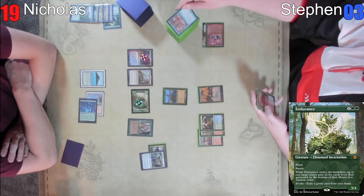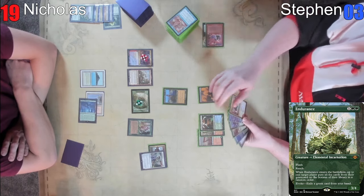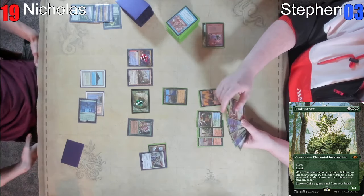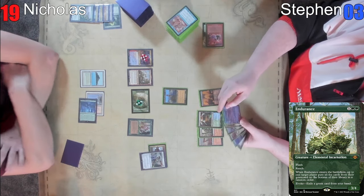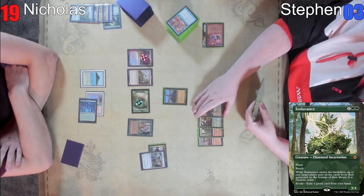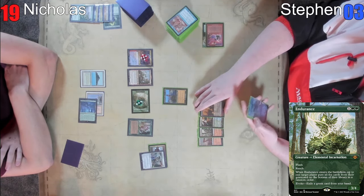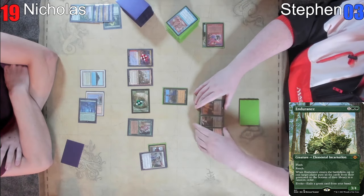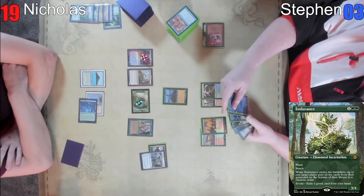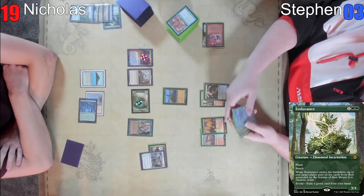Draw. Just so everyone at home is clear, he casts Endurance for its evoke cost, which triggers its enters the battlefield ability. Unfortunately, I have to pitch the Green Sun's Zenith, which is sad. Alright Steven, I'm in love with your deck. I haven't played a deck like this in years. My deck is wild. My creature combo deck is doing the creature combo thing — slowly ticking away at a planeswalker for board advantage.